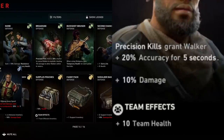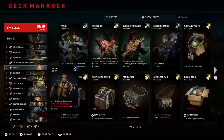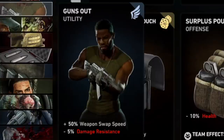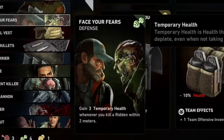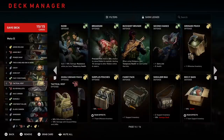Next card is Cocky, which increases my swap speed — by far the best card for swap speed in the game. That's also a reason we're using Walker, because with Cocky I lose accuracy when taking damage, but Walker's precision kills give that accuracy back. Perfect synergy. My 6th card is Guns Out — again, super super good card for swap speed, and that's all we need here.